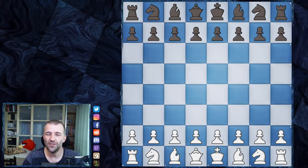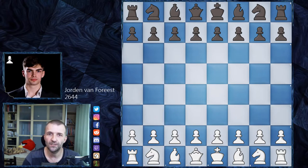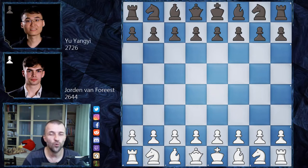Hello, welcome to another game from round one of the Tata Steel Chess Masters tournament, the first big tournament in 2020. Today I'd like to cover the game of Jordan van Forrest, a Grandmaster from the Netherlands, very young at 20 years old with a rating of 2644. As Black, he'll play Yu Yangyi, a Grandmaster from China, 25 years old, more experienced, rated 2726. Welcome to both players.